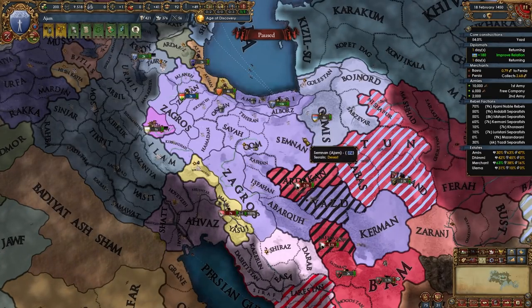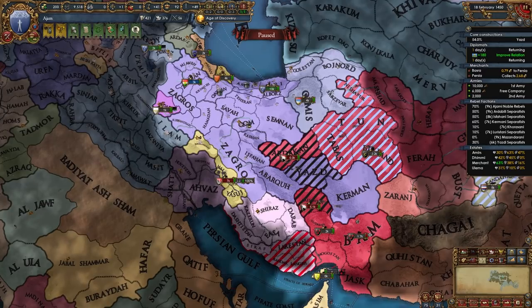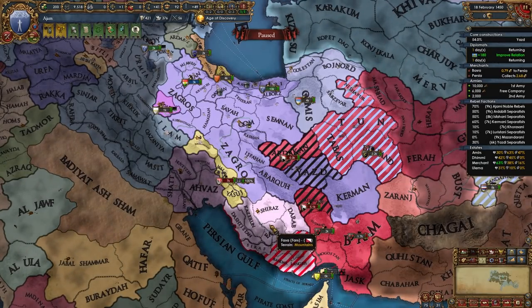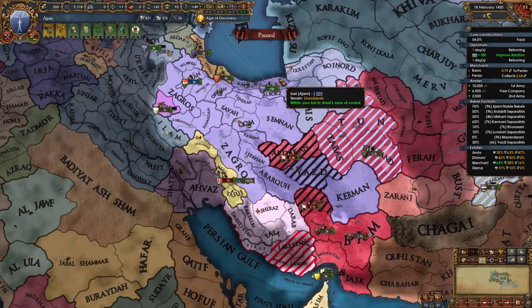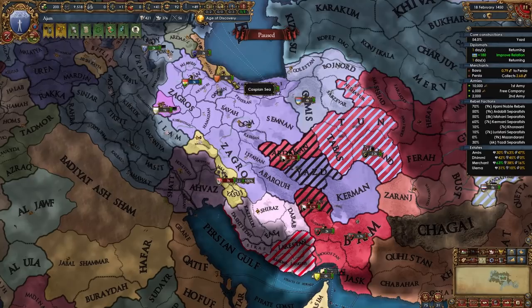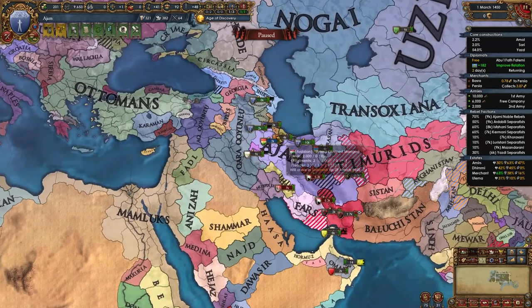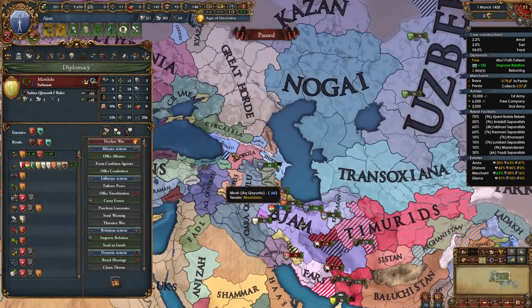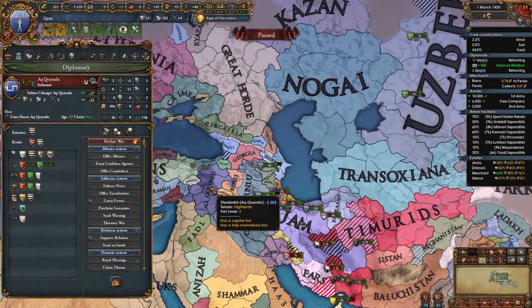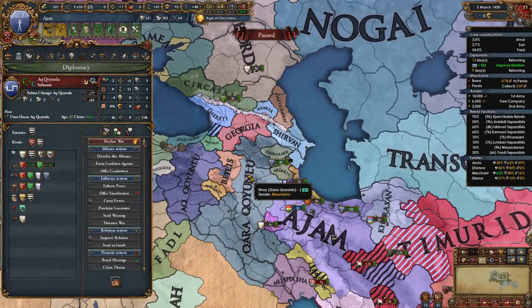Once you have the three provinces needed to form Persia — Yazd, Kerman, and one of Amal or Shiraz — we need to wait for the cores to finish. If you took Shiraz, Yazd, and Kerman in the Timurid war, you're still going to want to take Sari from Mazandran, so you'll be declaring on them anyway. I also recommend allying whoever is a rival of Kara Koyunlu — in my case the Great Horde and Ak Koyunlu, especially if Ak Koyunlu is allied to the Ottomans. Kara Koyunlu aren't that strong but have a lot of mountain forts, so allies are needed.